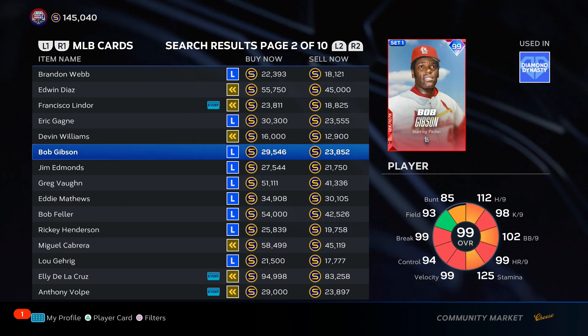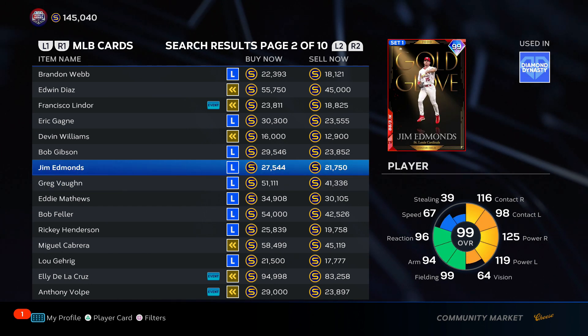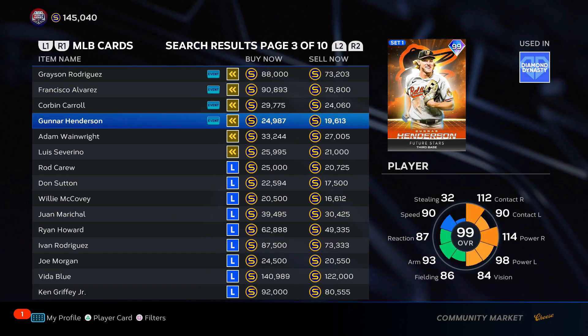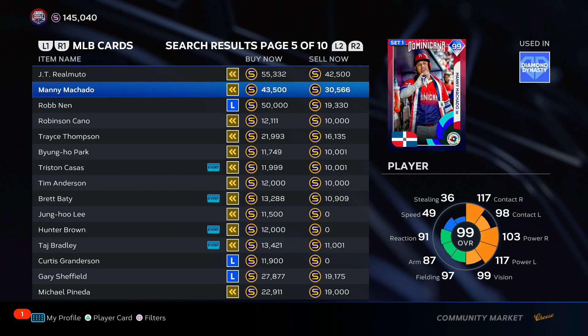Bob Gibson was at 40k at some points. The set one bosses followed the same trends that the set two bosses are following right now. They were consistently around 25-26k, then they went back down — there was a flash sale, they went down to 17k, which is where we are right now with the bosses. In the coming weeks they shot back up to 40k as other guys got phased out and people realized how good these cards really were. Guys like Bob Gibson, Francisco Lindor, and Munetaka Murakami are the real bosses we're talking about here.